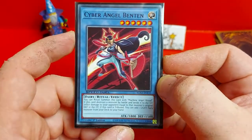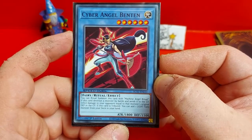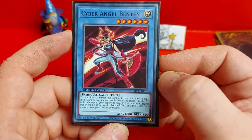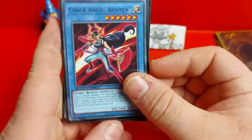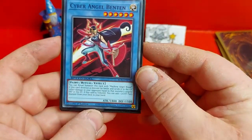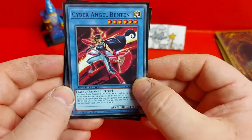Next we have Cyber Angel Benten, the first of three Ritual Monsters in the deck. You can Ritual Summon this card with Machine Angel Ritual. If this card destroys a monster by battle and sends it to the graveyard, inflict damage to the opponent equal to that monster's original attack and original defense. If this card is tributed you can add one light fairy monster from your deck to your hand. So you can search out the other ritual monsters, and if you need it you can even search out Senju — though with Benten in the deck you probably don't need Senju as much. She's a level 6 Ritual Monster with 1800 attack and 1500 defense.